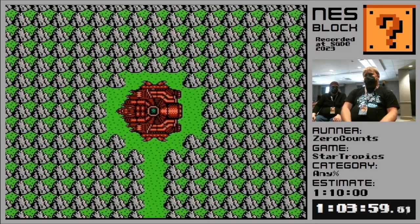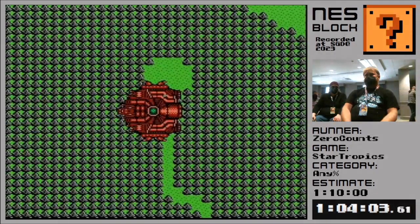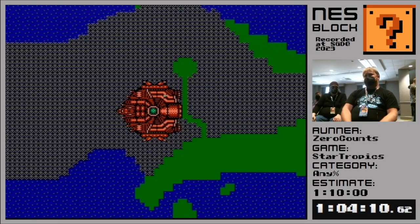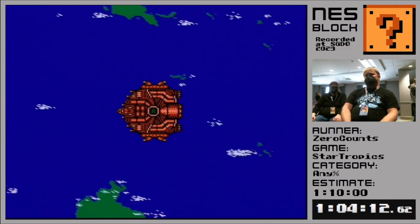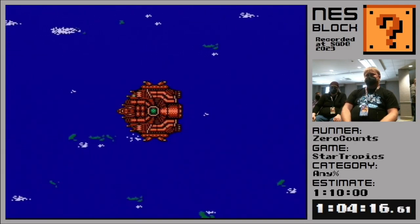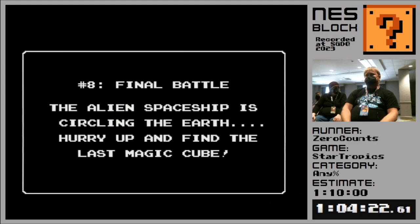But we're not going to have them for very long because at the beginning of every single chapter, it starts you with three hearts no matter what your maximum health is. So say goodbye to all those hearts we just got. The aliens must have gotten wind that we're totally wrecking their ship, so they blasted off into the sky. Now we're up in space and we have to go find their leader, Zoda. Zoda is the final big bad of this game.